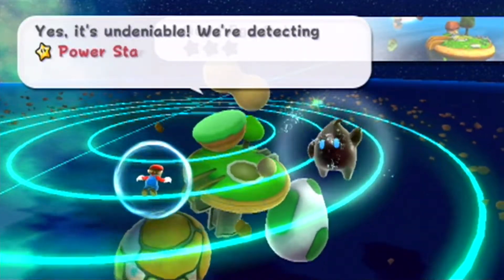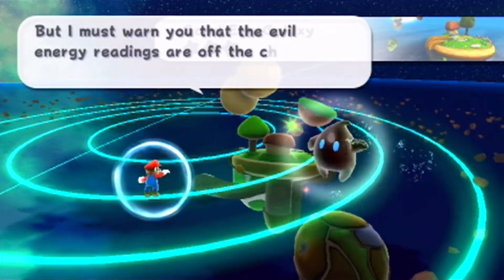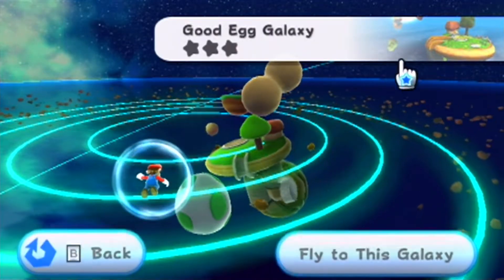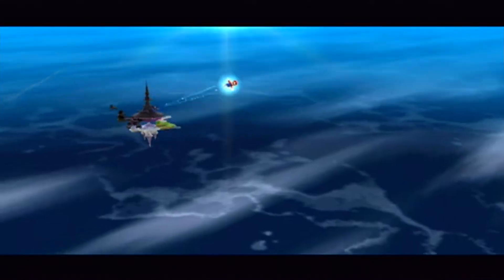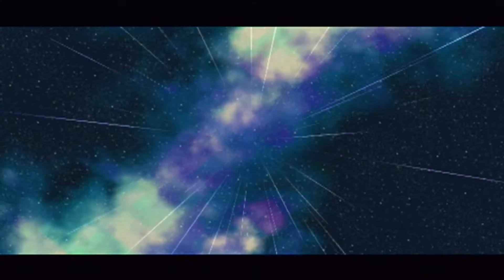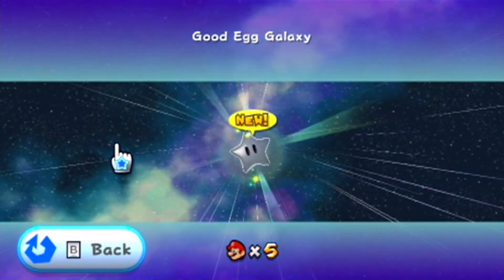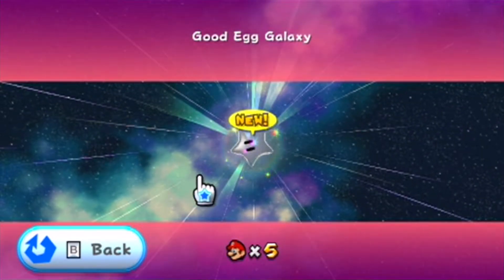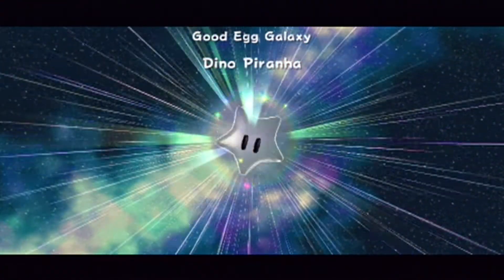We're detecting power star energy patterns in the nearest galaxy, but I must warn you that the evil energy readings are off the charts — please be careful. Yes, that quantifiable evil that we can detect over there. And something about these screens, this mission select — I love it. So many details make it very nice. Dino Piranha in the Good Egg Galaxy.